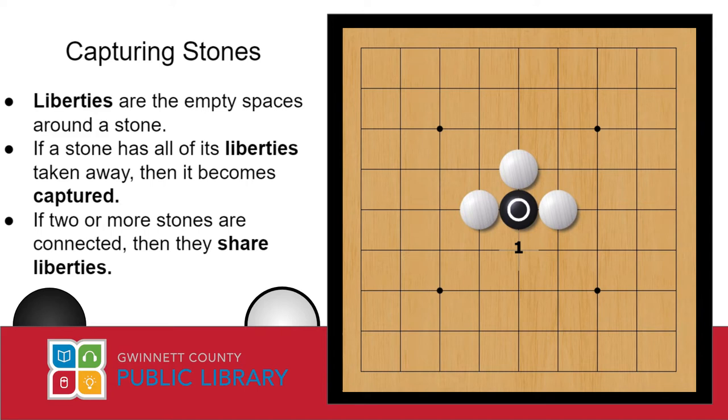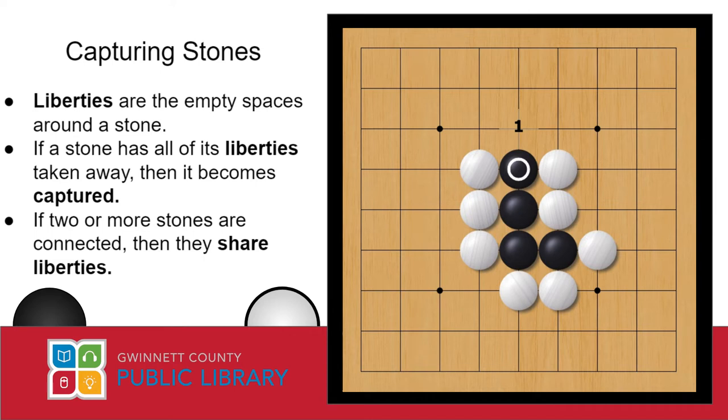Say that we're playing black, and white, our opponent, has surrounded our poor little stone here on three sides. Our stone has now been reduced to just one liberty, since there's only one empty space remaining. With one more move, you can see white plays here — now our stone has zero liberties, and any stone or group with zero liberties is captured and removed off the board. When I was first learning to play Go, I found it helpful to think of my stones as little critters. Just like little critters, our stones need access to air, and if they become completely boxed in, then they're going to suffocate. This same principle applies to a group of stones that are touching one another. White has reduced this group to just one liberty, and if white plays one more move, then now this entire group is at zero liberties and it's all captured at the same time.